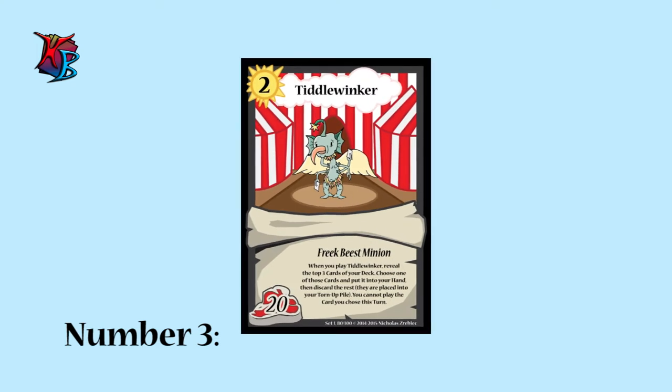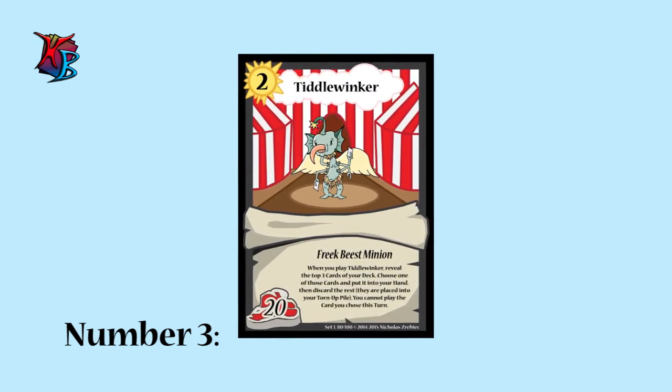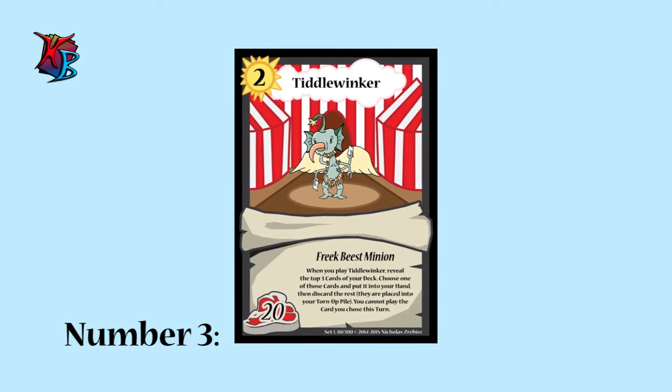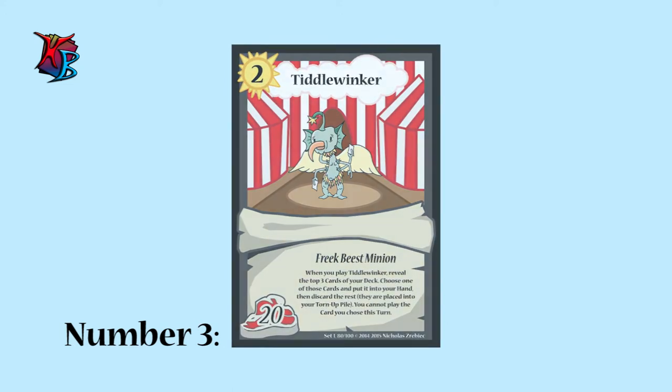At number 3, we have Tiddlewinker, a funky level 2 minion. Tiddlewinker lets you look at the top 3 cards of your deck, put one of them into your hand, and then put the rest into your discard pile. Not only is it adequate card draw, but it also filters out your deck to find better cards in better time.